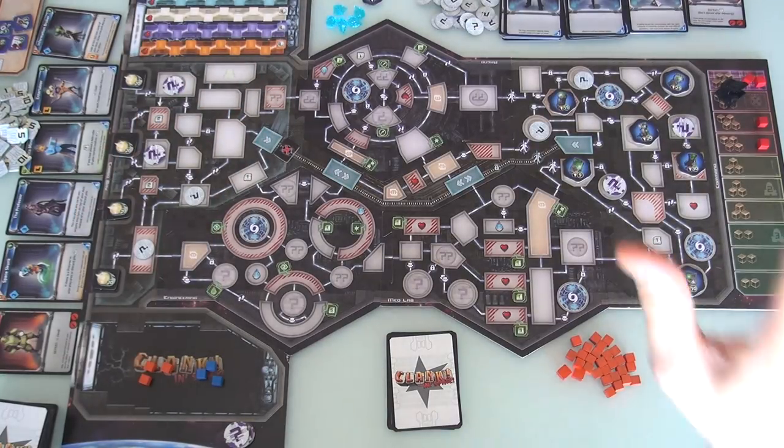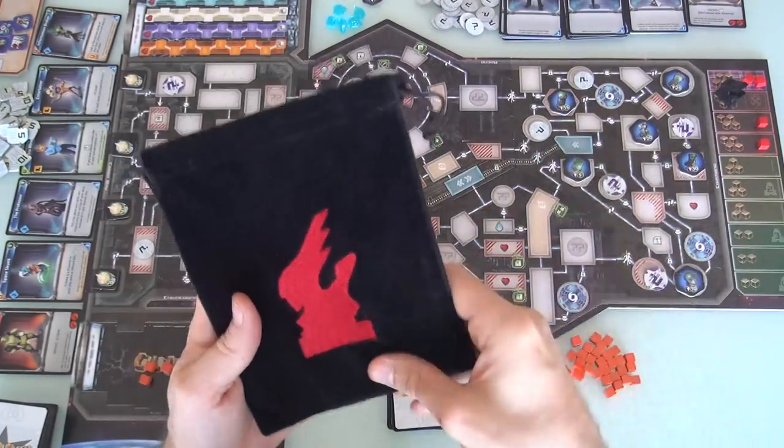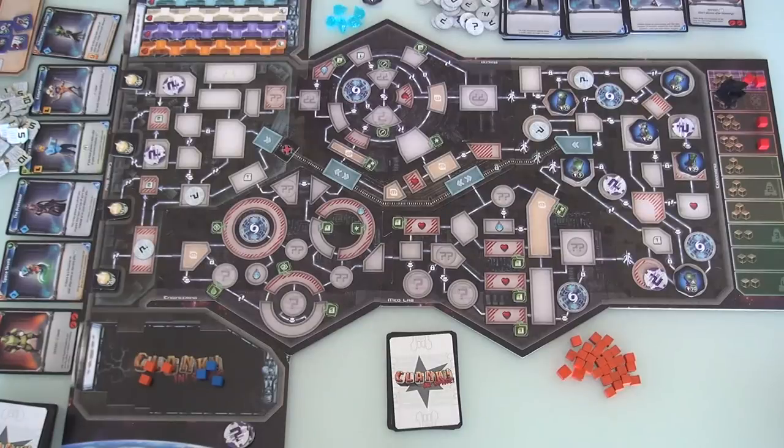And finally, if one player does get out and starts the countdown for everybody else - in the original game, everybody had four rounds to get out and they got progressively more challenging - now there's an infinite number of rounds, but they start out super challenging. You're just drawing four cubes every round instead of building up to one, two, three, four. Lord Eraticus, once somebody escapes, gets really angry and just really beats everybody else down hard.